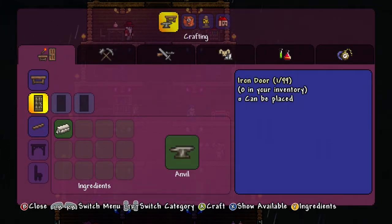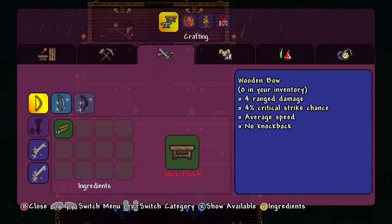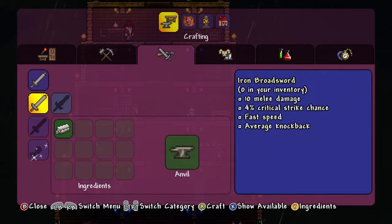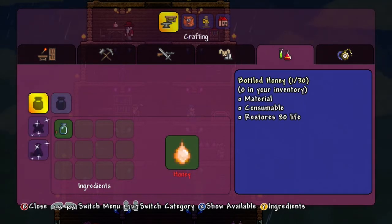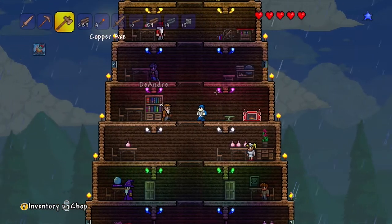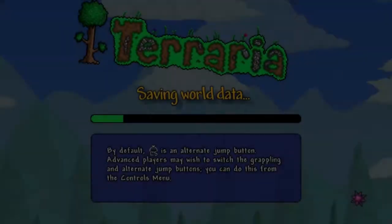What is this - iron doors? Oh, this is stuff I can make, cool. Shadewood hammer - what's all this? Snowball - it's all this new stuff I'm looking at. Bottled honey! Okay, there's so much to learn. Anyways, let's just go. Got my iron sword, there we go. Let's get out of here - exit and save and exit.